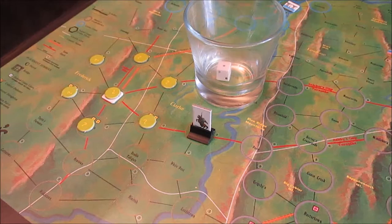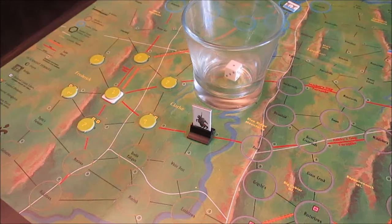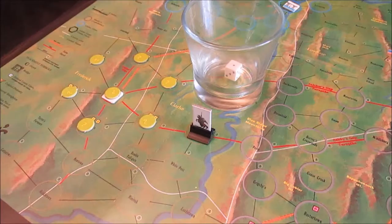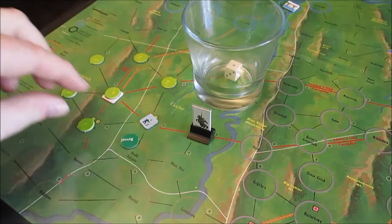If Mosby fails a probe, you make activation checks for the union units in the space that was probed. An activation check is just rolling against the union awareness. It becomes activated. So I draw from my cup — oh, we've got a slightly stronger two-strength unit in the space this time — and that gets flipped over to reveal it.